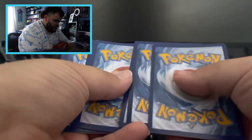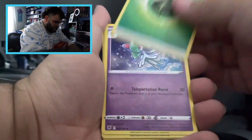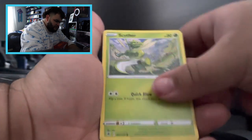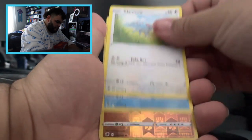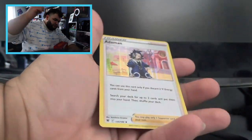One, two, three, four. All right, we got Leaf Energy, Arboliva, Spicy Seasoned Curry, Scyther, Hisuian Basculin, Voltorb, Glimmet, Swinub, reverse holo Hippowdon, and we got a holo Adamant — okay, that's not a bad pull to be honest. I do gotta get more sleeves though because I'm running out of my Charizard ones. I'm gonna get another Elite Trainer Box — maybe the Scarlet and Violet one, that would actually be a good thing for the future.